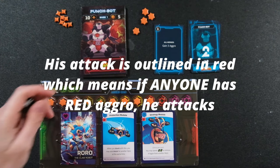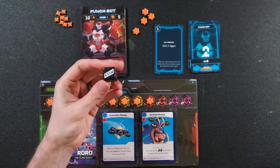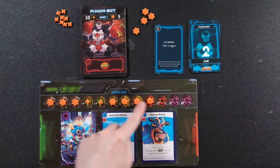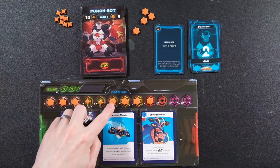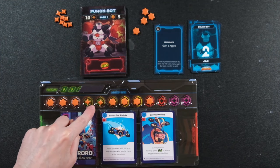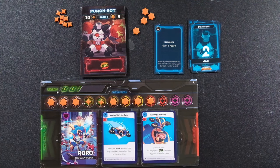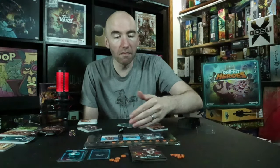When your aggro is in the red, you grab your boss die, because this boss attacks every single time. You can see on the dice sides: red, yellow, miss, purple, green — corresponding to the colors on the aggro spots. If you roll the side of the die that correlates to at least your aggro level — white hitting green, yellow, or red — you have to block damage or you lose. Rolling purple or miss means you're safe.